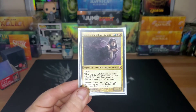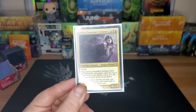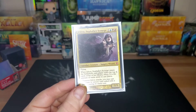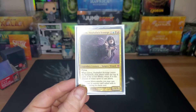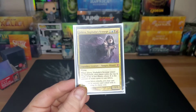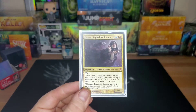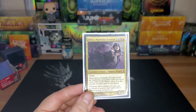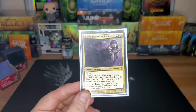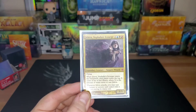She costs 1 colorless, an island, a swamp, and a mountain — so Grixis — for a 1/3 flying vampire wizard. Whenever she enters the battlefield, each player, including yourself, exiles the top X cards of their library where X is the amount of mana spent to cast Jeleva. So the first time it's going to be 4, then commander tax makes it 6. Her second ability is whenever she attacks, you may cast an instant or sorcery card exiled with her without paying its mana cost.